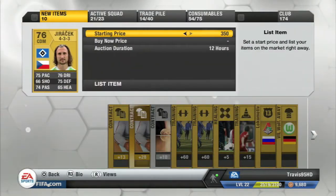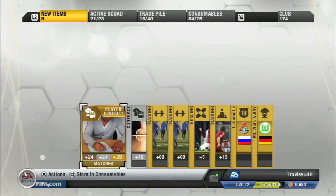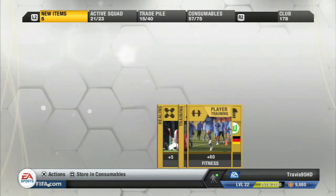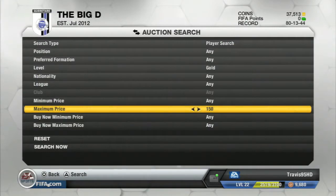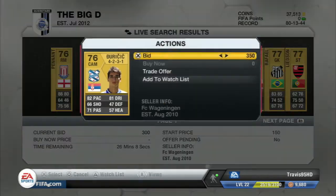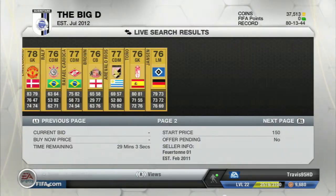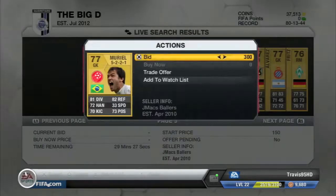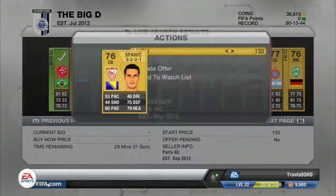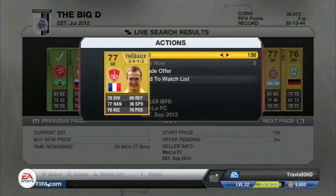This trading tip works for pretty much anyone. If you have like 300 coins — exactly 300 coins — you can do it. You go and search for a gold player, put a max price of 200, and all these players with no bids will pop up. You just want to throw on 300-coin bids for any player over 76 rated.